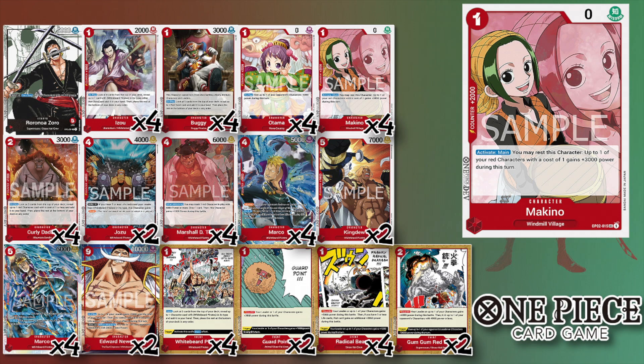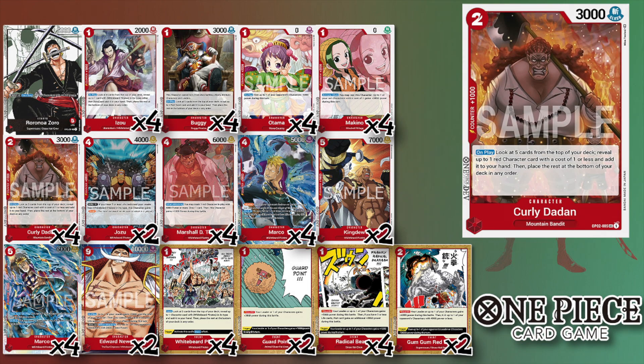From there is four of Makino, mostly a 2K counter. When you activate Main by resting it, you can buff one of your one-cost red characters by 3000 power, which also combos with Teach — I'll get to that. Otherwise mostly a 2K counter. Then we've got four of Curly to Dadan, another searcher that searches out one-cost red characters, so everything I just named you can find.